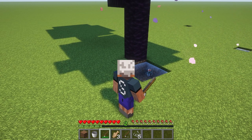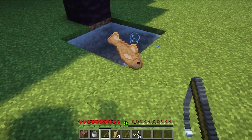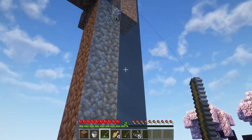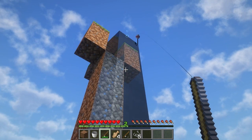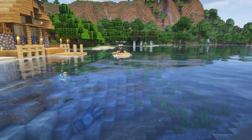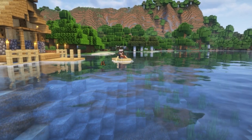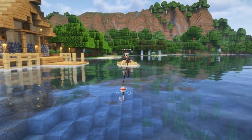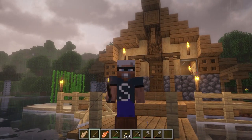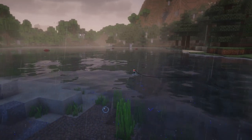Glass and carpet do not count. If you cast your line into a waterfall or underwater, your float will do its job and float to the top. You can see when your catch is coming by the little splashes that swirl in towards your float. Just watch for when the bobber dunks underwater. Here's a few things to know: if it's raining on your bobber, you're more likely to catch something.